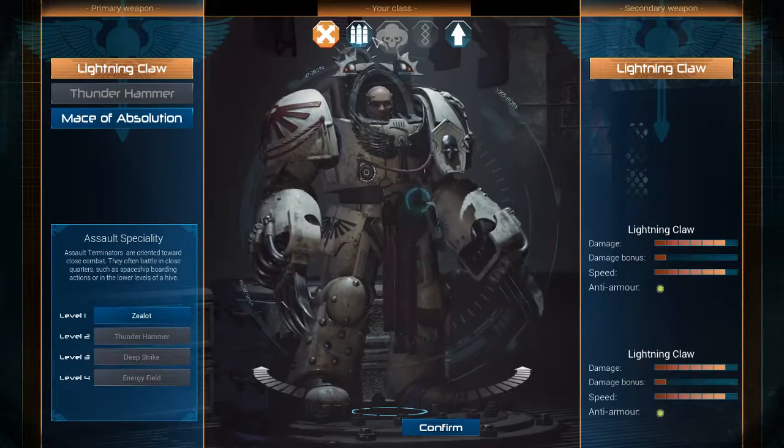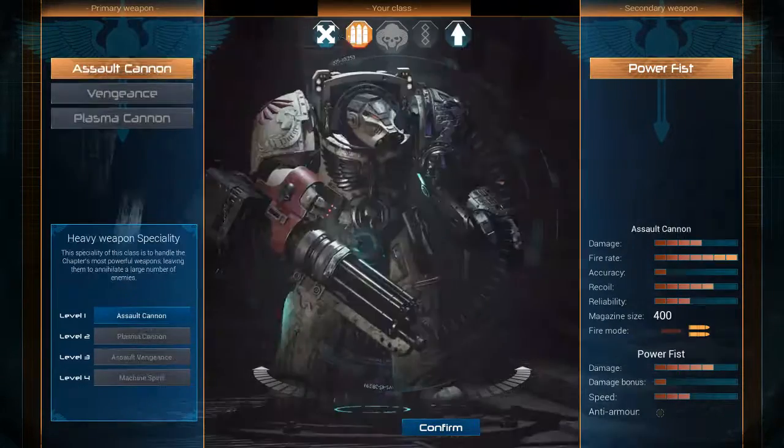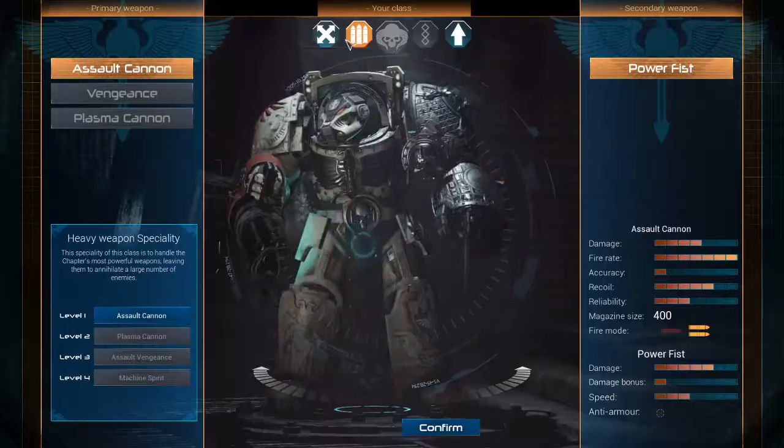I played on Lion's Sword difficulty and got to the end without dying. What classes are we? I'm an apothecary. I'm assault. What are you, Rudy? I have no idea.